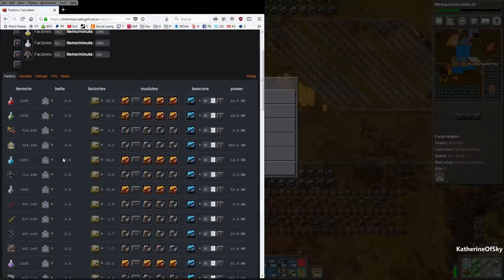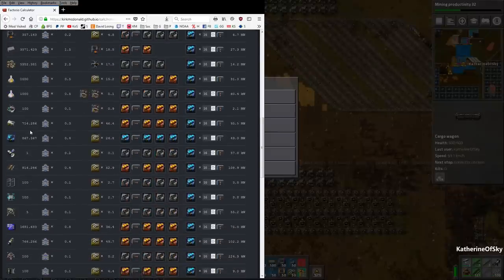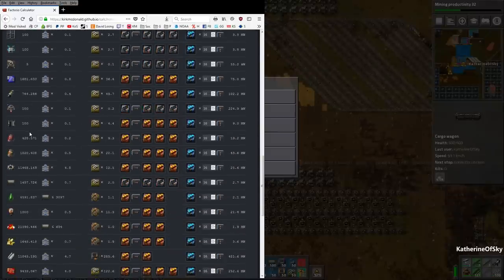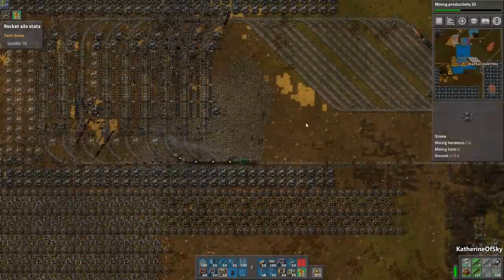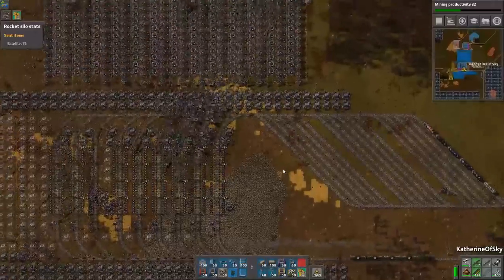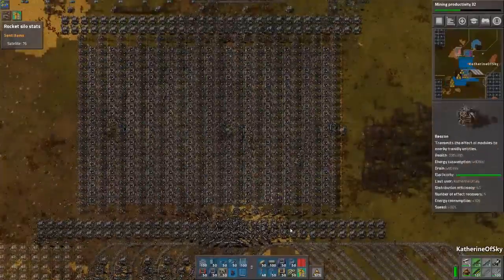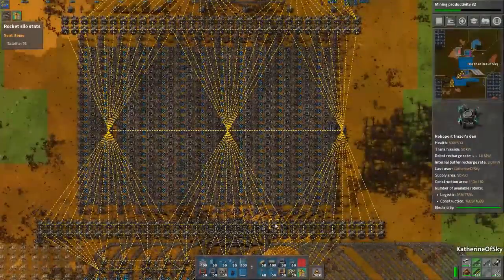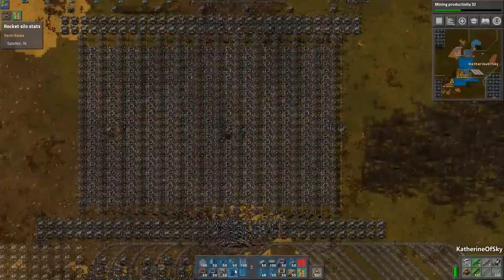Let's look at iron plates. It doesn't seem to put them in any order that makes sense to me. We need 627 furnaces for iron. Let's go and look at that then, going back to our sheet. This looks really pretty actually — all those little X-shape thingies, like sheaves of wheat bundled up.